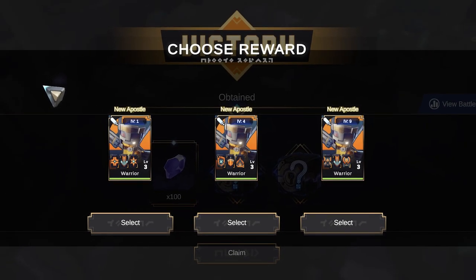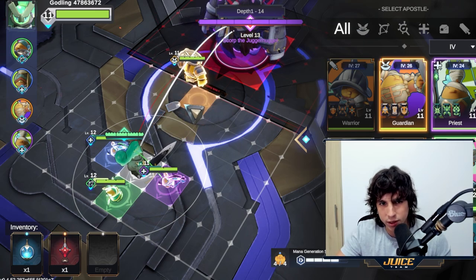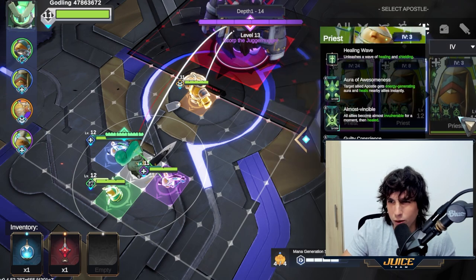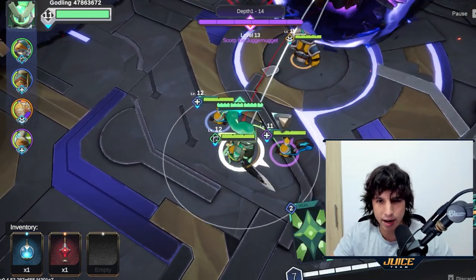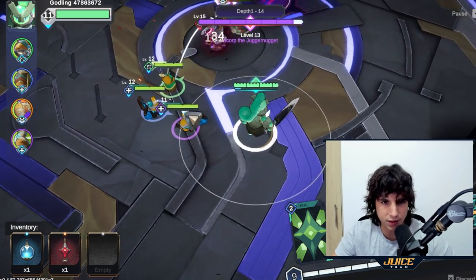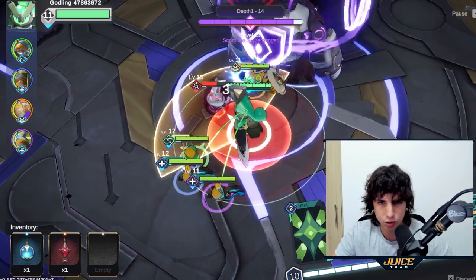You get to choose which apostles you want to keep and which ones you want to upgrade. I'm going to put this warrior here and do double priest - that's what I've been rocking. Going ahead and starting the battle. So as you can see, this is my main character and I have full control of this. The apostles - the minions - you do not have control of their movement.